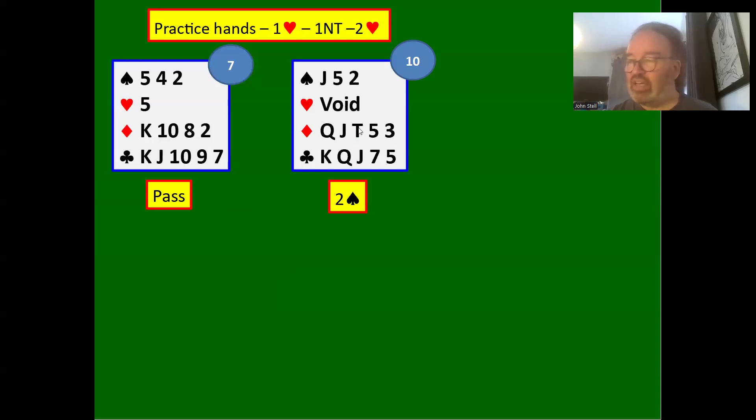Here we play the impossible two spades — showing five-five in the minors. We have no tolerance for hearts and hope to find a five-three fit somewhere. If partner's got six hearts, hopefully they've got three diamonds or three clubs. Worst case, we play in a five-two minor fit, but a lot of the time we can find a five-three minor fit that might play better than two hearts. We bid two spades and partner bids three clubs or three diamonds.